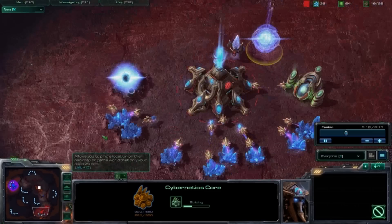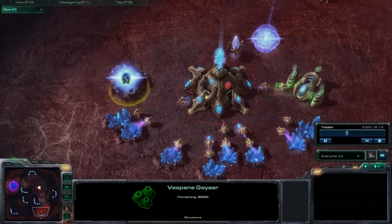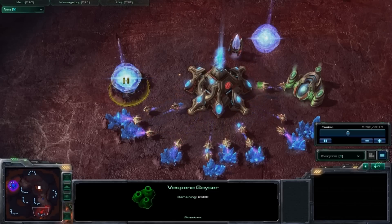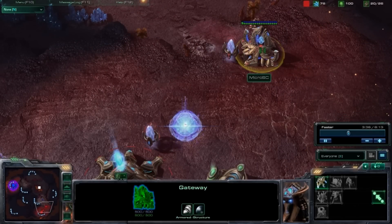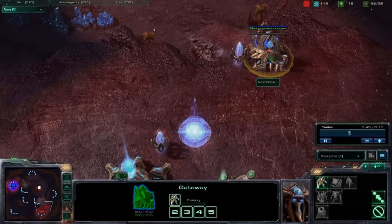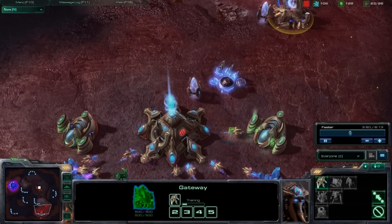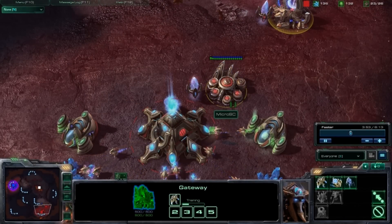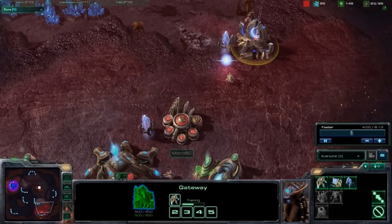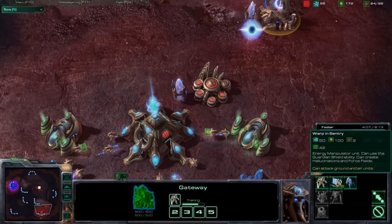At 18 population, throw down your first Cybernetics Core. At 19 population, throw down your second assimilator, and remember to put 3 probes on gas once it finishes. At 21 population, start producing your second zealot, which brings you to 23 population — this is when you build another pylon. After that zealot is finished, start producing your first Sentry.